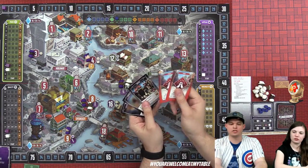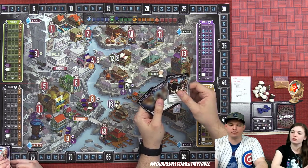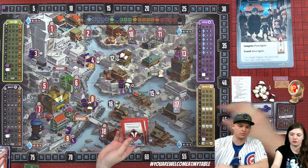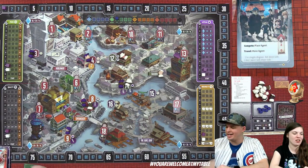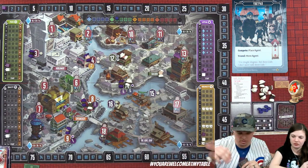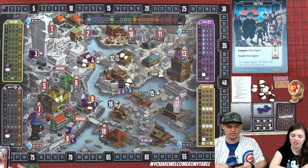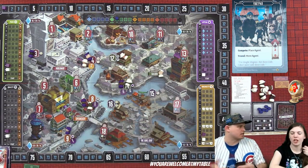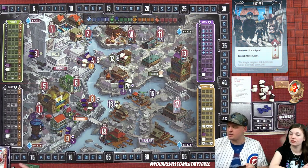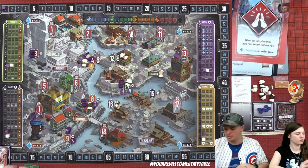Lizzie has two favor cards in hand which she turns in. She has the gorilla marketer and footpad on top of her deck. She uses the footpad, takes two favors, places an agent. Derek is beating her on all the tracks right now. Lizzie uses the gorilla marketer — one favor to go up on both price and appeal.